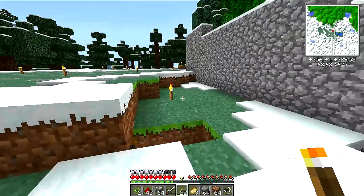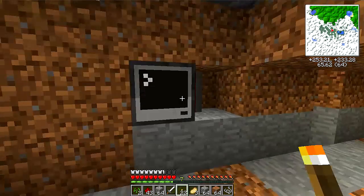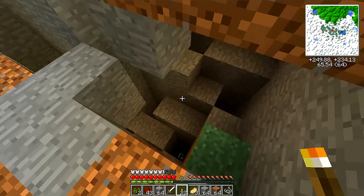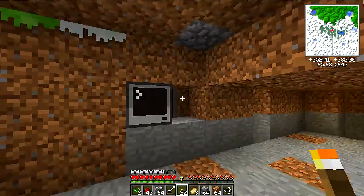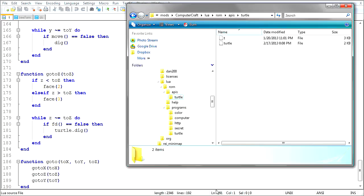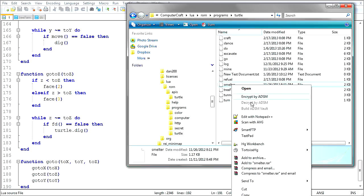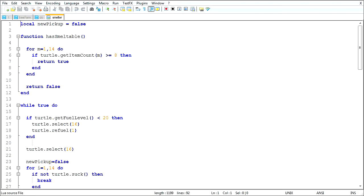I just want to be down here so I'm safe. The chat looks different — interesting, I haven't messed with some of my Minecraft stuff in a while. Let's bring up my turtle programs. Smelter is here — edit in Notepad++. Let's make him handle his fuel correctly. Get fuel level 20.